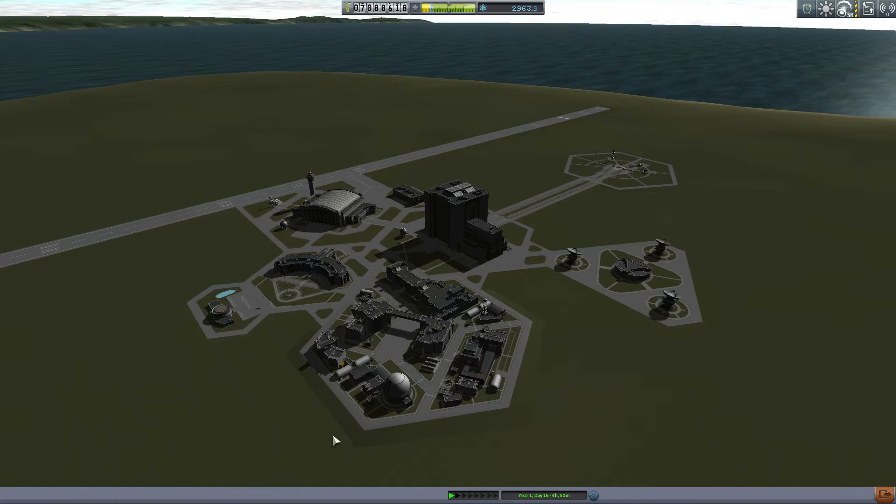Now let's go have a look at Pilot Assistant in-game. Here we are at the Kerbal Space Center. Pilot Assistant doesn't add any parts to the game — what it does is add some in-flight functionality via the toolbar at the top. Let's go into the Space Plane Hangar, get ourselves a plane, and launch so we can have a look at Pilot Assistant.